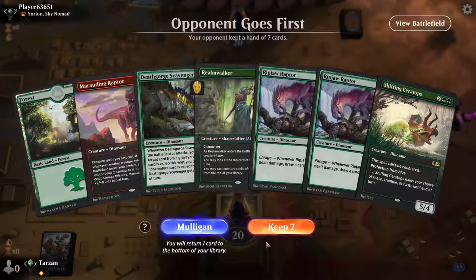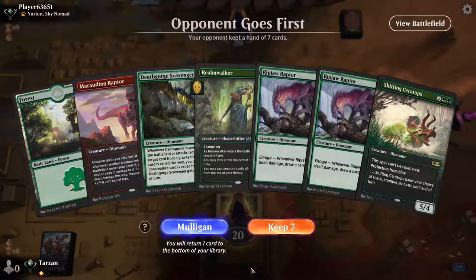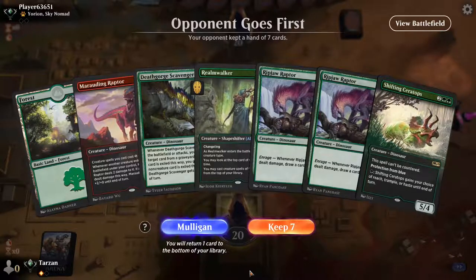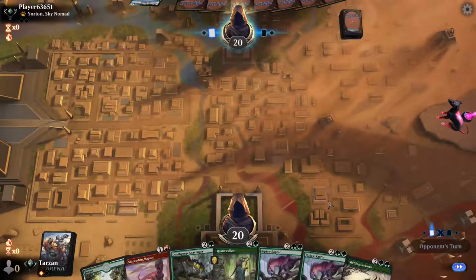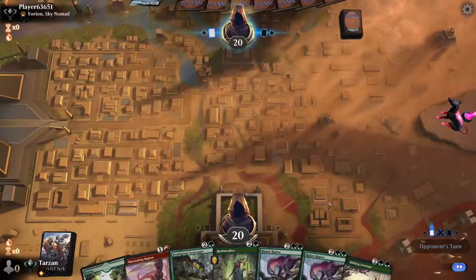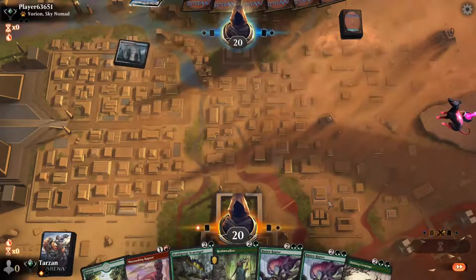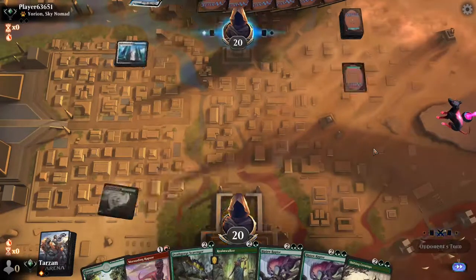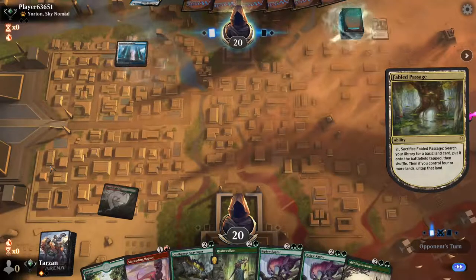Yikes yikes yikes — that's not gonna do it. I certainly wouldn't recommend taking the risk of keeping that, hoping we draw a land on the first or second turn. It is very very tempting and they are quite slow. Let's try it out — let's take the risk, see how it goes. We'll be on the play next game if we lose. It's always nice taking risks — high risk, high reward. There we go, rewarded! Now if we get a third land we'll be laughing. Marauding, then we could go Death Gorge or Realmwalker — that'll be pretty decent.